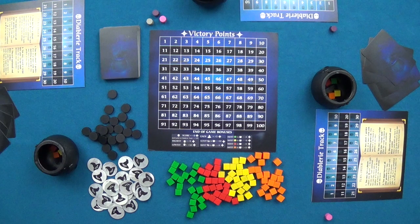The second action a player performs is harvesting one cube from each card in their gardens. In the beginning of the game no player will have any gardens to harvest. To have gardens, a player must use the third action, which is to plant a garden.